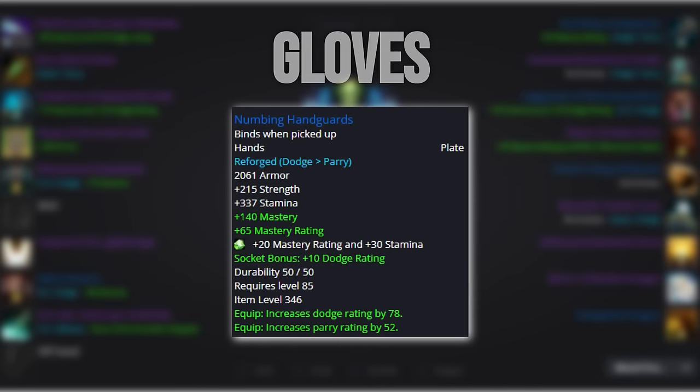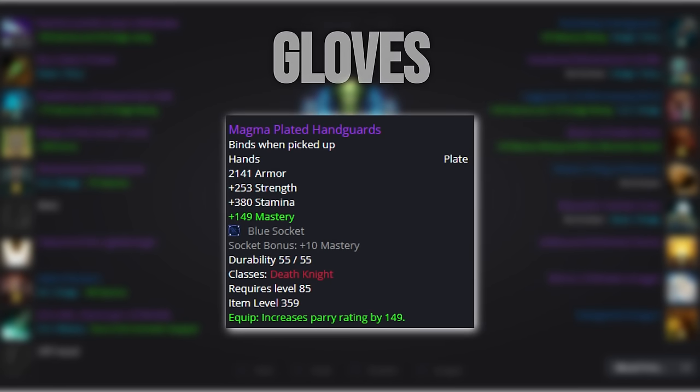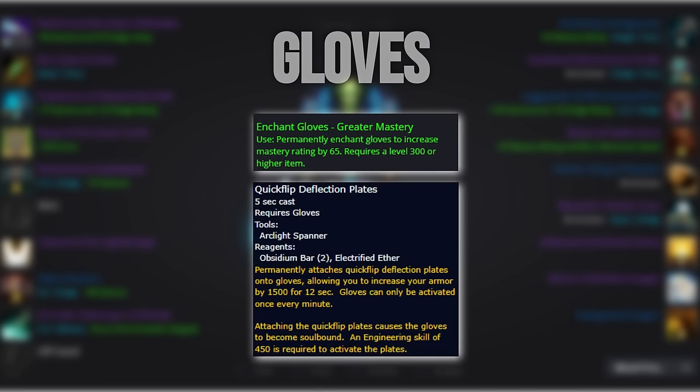For our gloves, we go with Numbing Handguards from Justice Points. It's an easy-to-get item, so it's not that important to go over alternatives. It's worth noting that if the first raid tier releases 10 days after launch, then you should be able to pick up the tier 11 gloves from Valor Points before entering the raid. We enchant the gloves with 65 mastery and our Engineering Tinker.